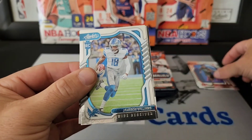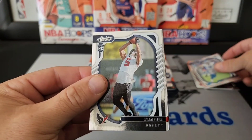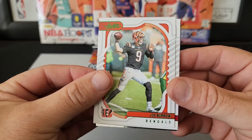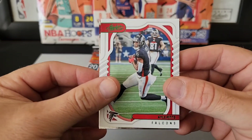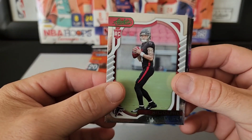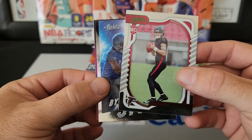Jameson Williams and Jalen Petrie. We have a green here — Joe Burrow — that's not bad, we'll take a nice green on that. Kyle Pitts, nice. And Desmond Ritter on the green, very nice — we will take that.